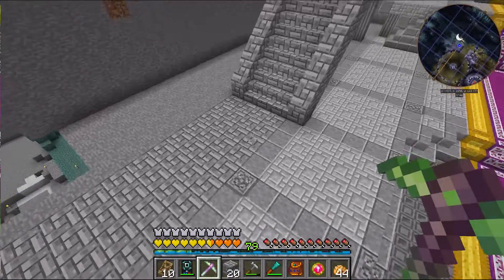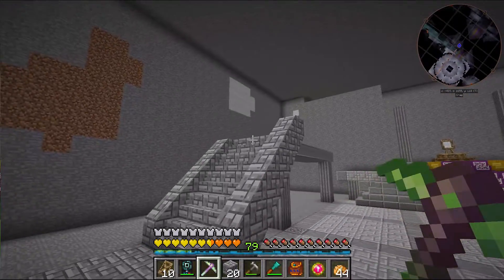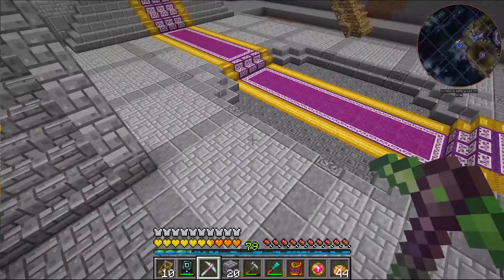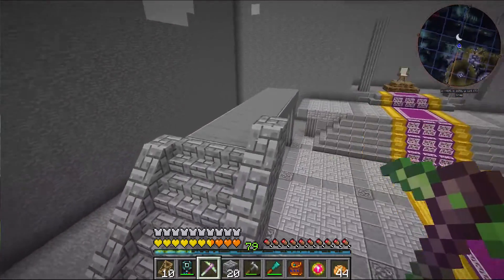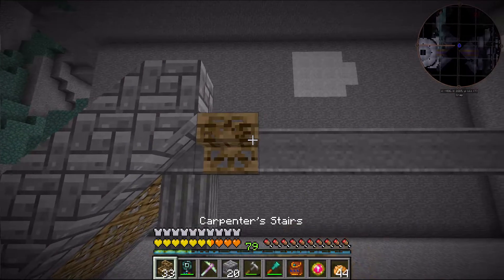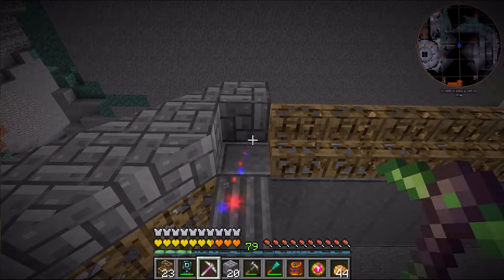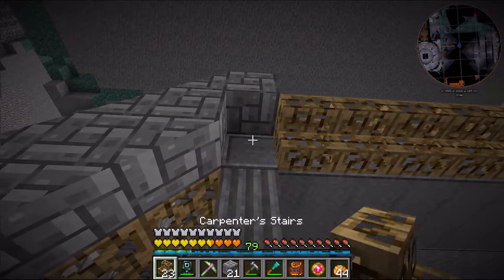Alright, I think I figured out that I'm going to use — what is this called? The stone bricks in fancy arrangement. I think that looks okay. It isn't too light, isn't too dark. I kind of fear having too many different types of patterns in here. They're all square patterns, so it might not be that bad. I might end up changing it out later, but from my experience I end up just sticking with what I have and never changing it.